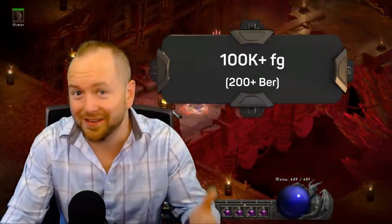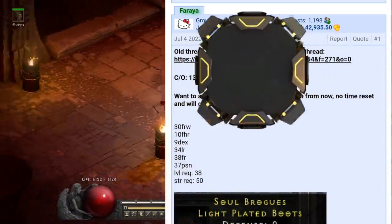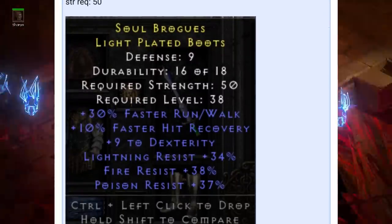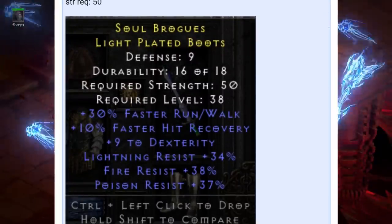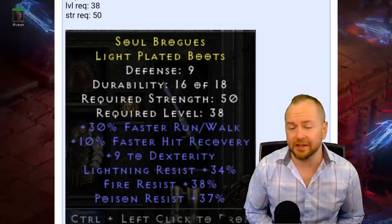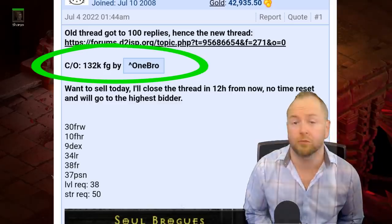Next up we look at the 100K forum gold or more section — items worth 200 or more bear runes — and we'll start with the king of them all. This item was brought to our attention in the Discord and is a legitimate sale on D2JSP: a very highly rolled tri-res boots with dexterity, hit recovery, and faster run walk. These sold for at least 132,000 forum gold.